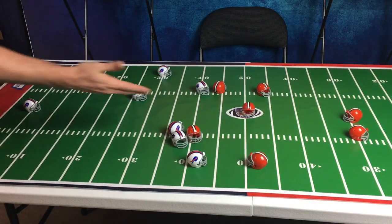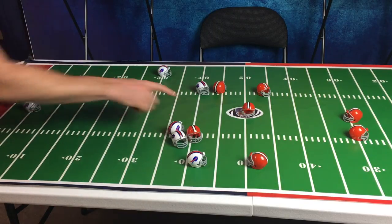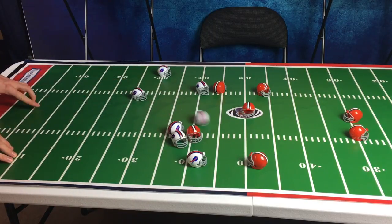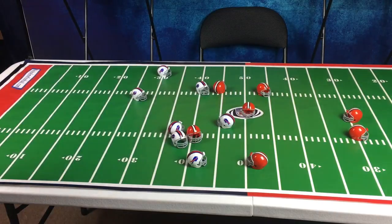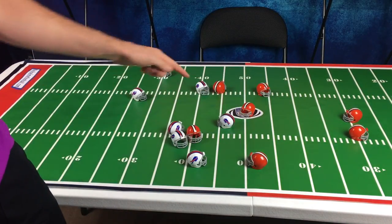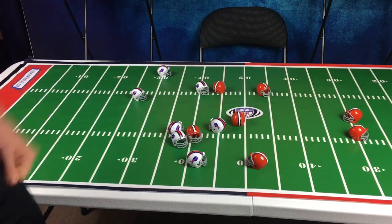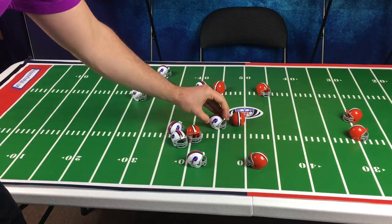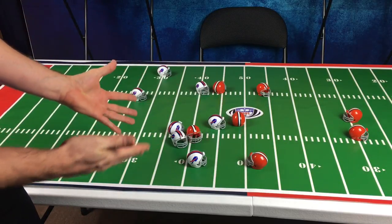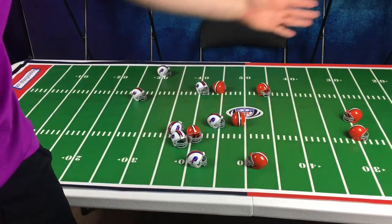The returning player may return the kick and gets however far he flicks down the field, as long as he stays upright and does not tumble. I would try to flick it up as far as I can — I got to about the 50 yard line. Then the opposing team must flick a helmet to tackle me, just like real football. Once they make contact with me, I am down right there, and the Bills — the white helmet team — will start their possession going this way.